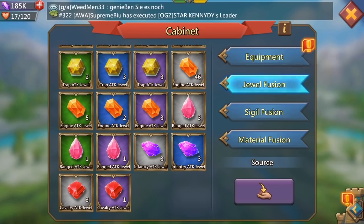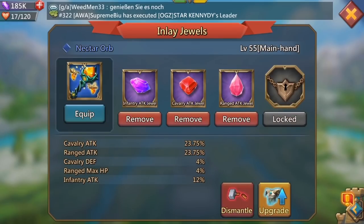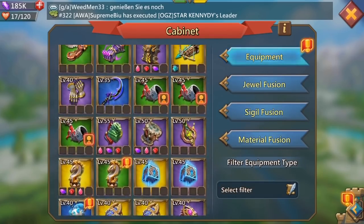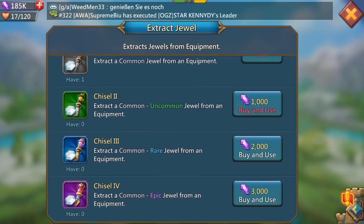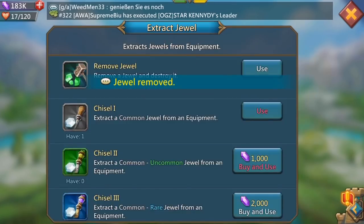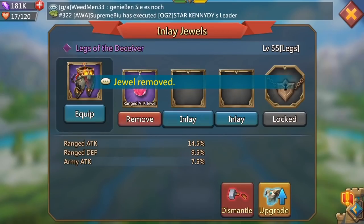Let me show you exactly how I'll go about doing this. Jump to my equipment - you can already see if I go to my main hand I'm running all purple jewels, which is pretty sweet. Let's find another piece I'm working on. So the legs here we go - I've got a purple range jewel in there and blue cav and blue infantry. We're going to remove those now. I've got no chisels at the moment so it's going to be 2,000 gems a pop to remove these.